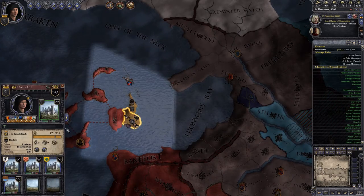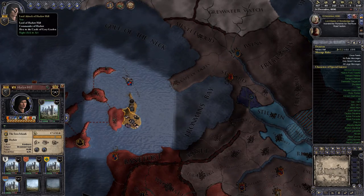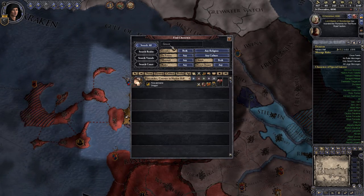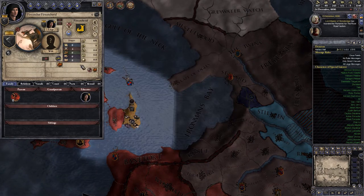We do also have a dragon that's hanging around. If we have a look somewhere, it'll tell us about the dragon. We got some modifier, unless somebody has tamed it. What's it called? Firecatcher. There we go — Firecatcher. Nope, nobody's friends with it. Cool.